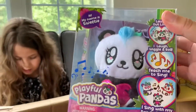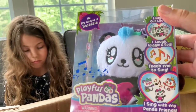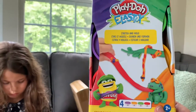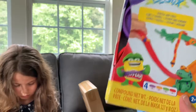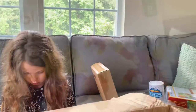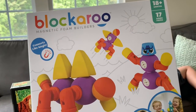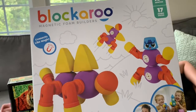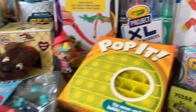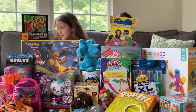Playful Pandas! This is Sweetie and you can teach her to sing. If you get other panda friends, they sing to each other. Play-Doh! We love our Play-Doh. Play-Doh's always great for fine motor skills, creativity, and open-ended play — definitely a good thing to have, especially for kindergarten and early elementary age. We also received Blockaroo — these are magnetic toys for babies, children 18 months and older, really great for building and developing imagination and fine motor skills. Thank you, Sweet Sweet, we love your toys!